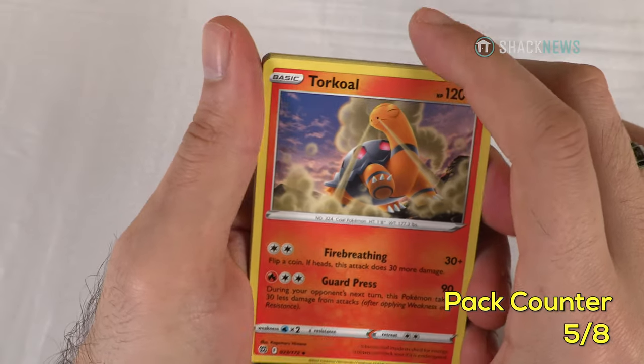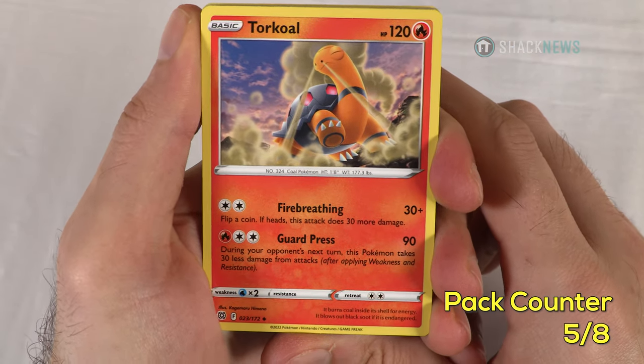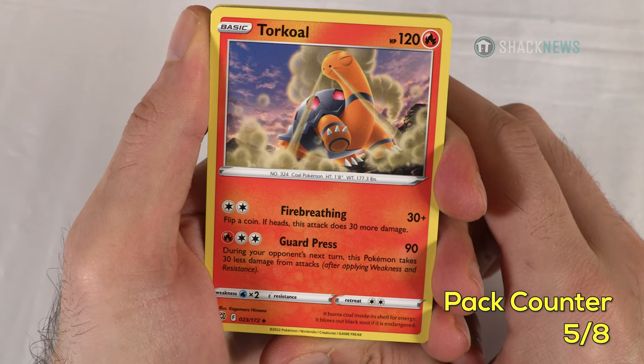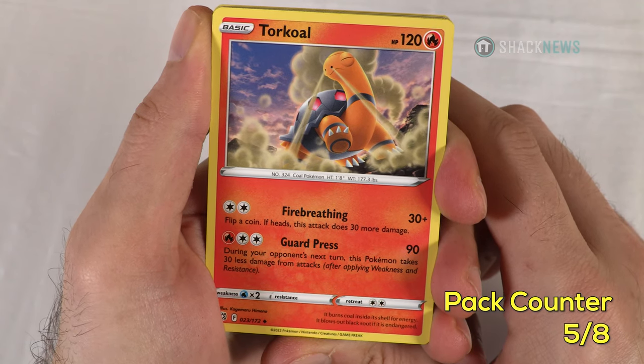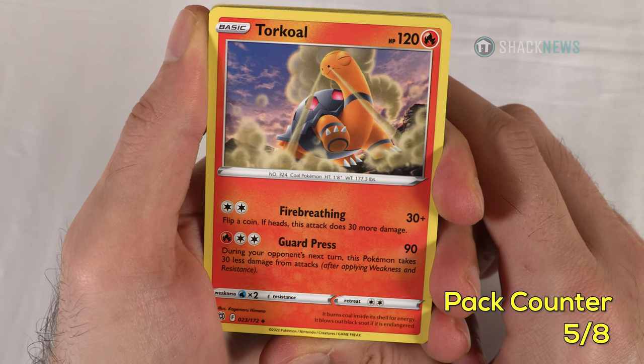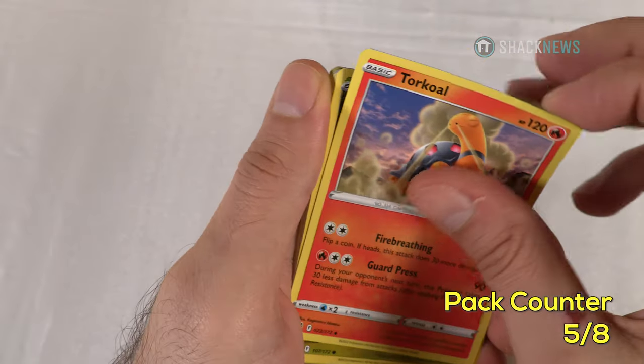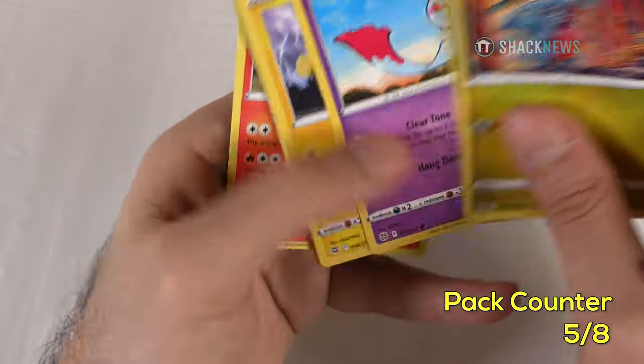Torkoal — 120 HP fire type. Fire Breathing for 30 plus for two colorless: flip a coin, if heads the attack does 30 more damage. Guard Press for 90 for two colorless and a fire: during your opponent's next turn, this Pokemon takes 30 less damage from attacks. Good HP for a basic at 120.